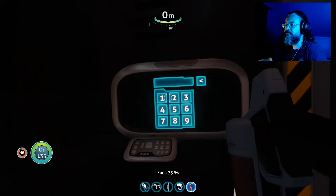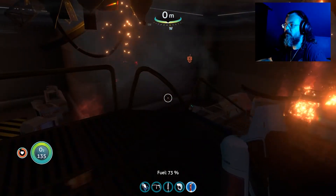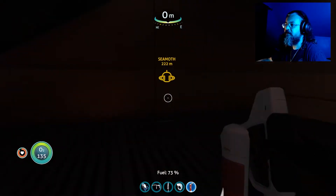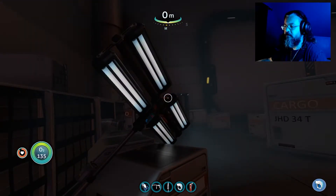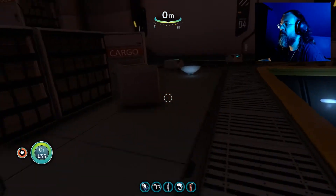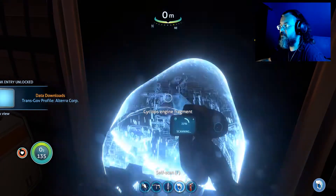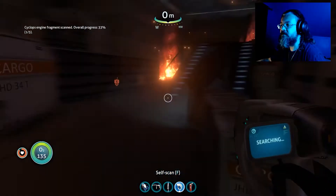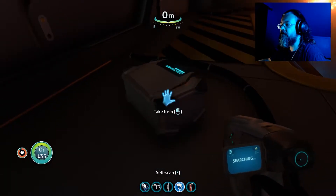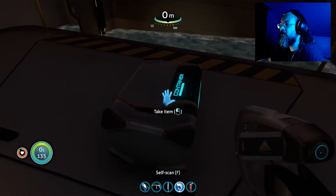Ah, 1454 - there we go. This room is hot. I'm part of the Cyclops - the Cyclops is the big sub. Just what every growing boy needs - a big submarine. Nutrient block, nutrient block - we don't need food. We are saved from food. Now we can pull this out.